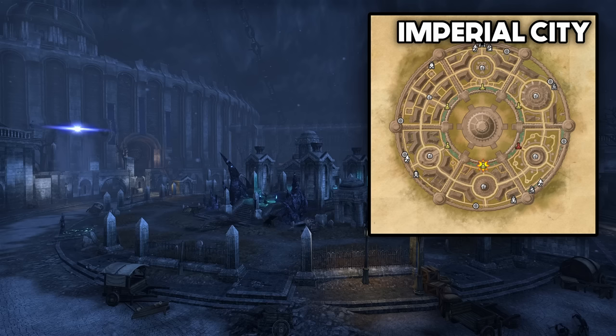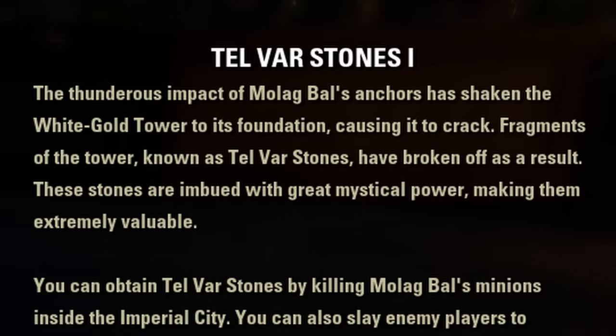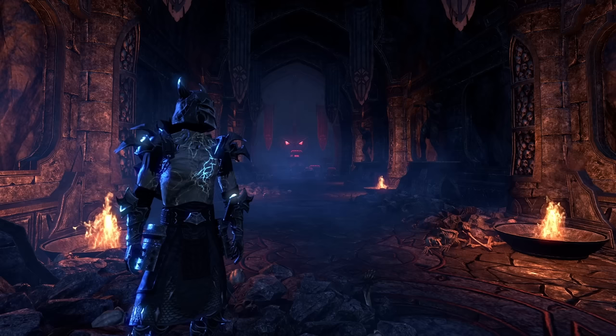There are also a few monster sets that come from the Imperial City open PvP zone instead. The headpieces drop from bosses patrolling the districts and the shoulders come from coffers bought for Telvar in each alliance's base in the Imperial City sewers. Telvar is a currency that drops from PvE enemies in Imperial City and you lose half of it when killed by another player.